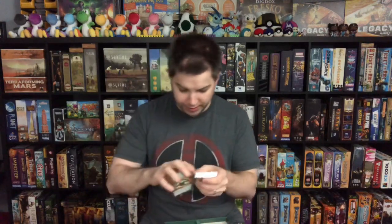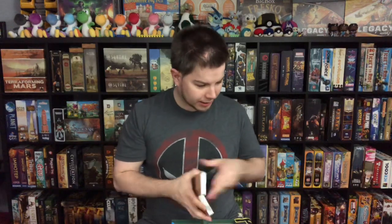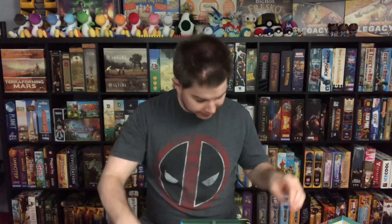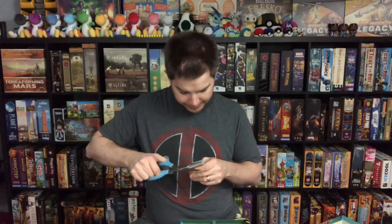You even get two new starter decks in this box. You're getting Hawkeye with the Leadership aspect and Spider-Woman with the Aggression and Justice aspects — very cool. These two starter decks alone are usually around $15 each, like the Thor, Black Widow, and Captain America packs. This box was about $40, and you've also got five different villains, so this is a great value.